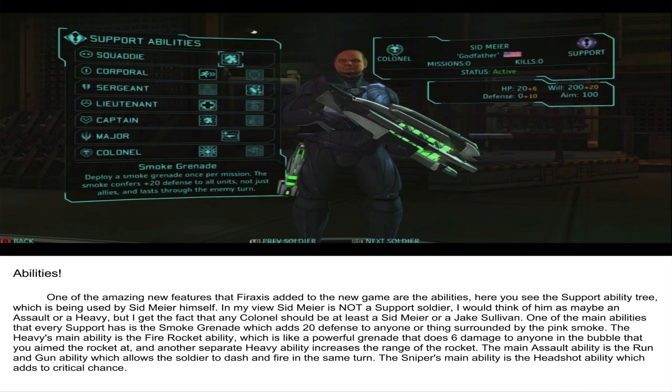Here are the support class abilities — they get the smoke grenade. Every class gets a first ability: for assaults it is Run and Gun, for snipers it is the headshot, and for the heavy it is the fire rocket, which is the rocket launcher I was talking about earlier. And that was the end of our first overview of XCOM — I hope you like it. Bye.